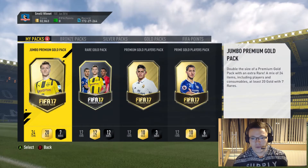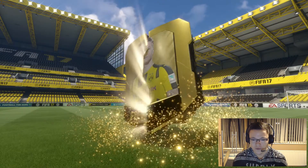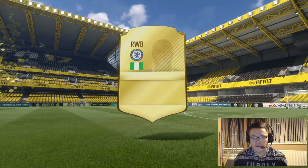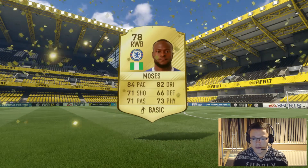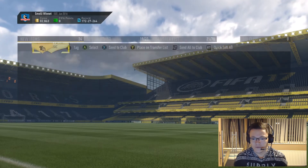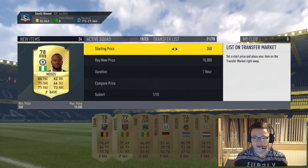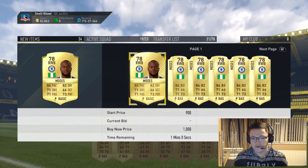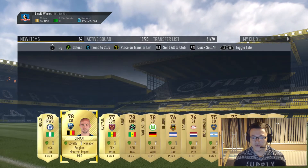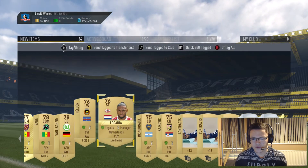Now the Jumbo Premium Gold Pack. If you're smart enough and you pretty much rinse out everything you get from SBC reward packs — for these ones in particular — it's all the contracts and the players you're looking at.